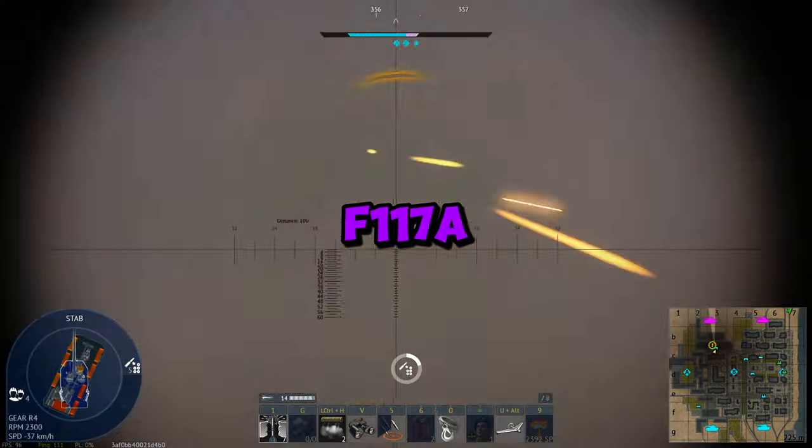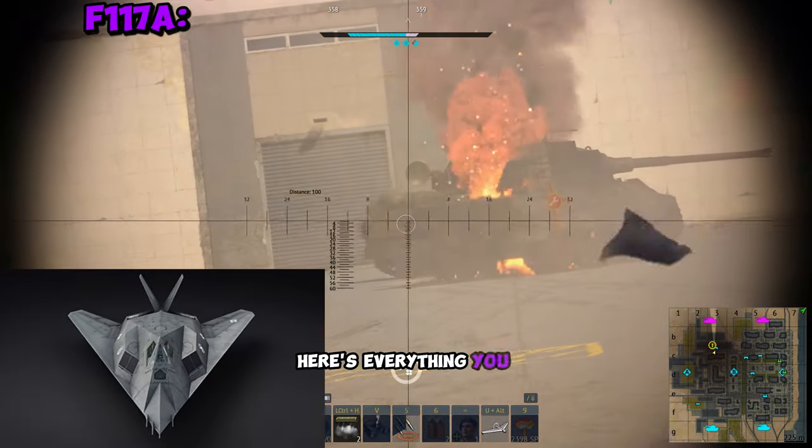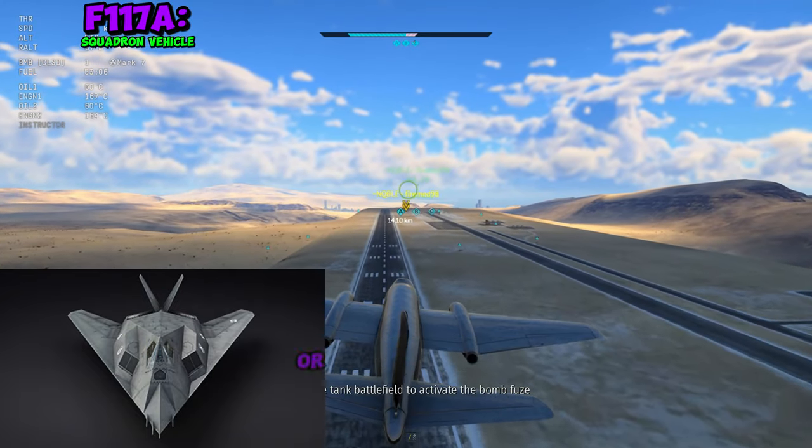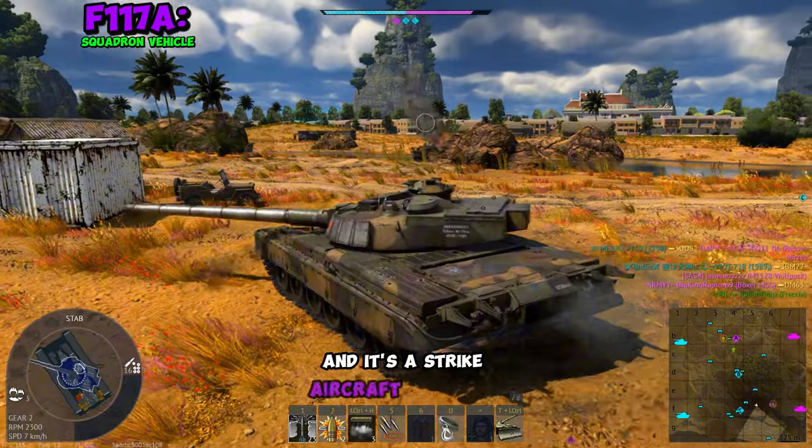This morning we got the dev blog for the F-117A Nighthawk. Here's everything you need to know. It's a squadron vehicle, which means anyone can get it if you have GE or if you're just in a squadron. And it's a strike aircraft at rank 6.